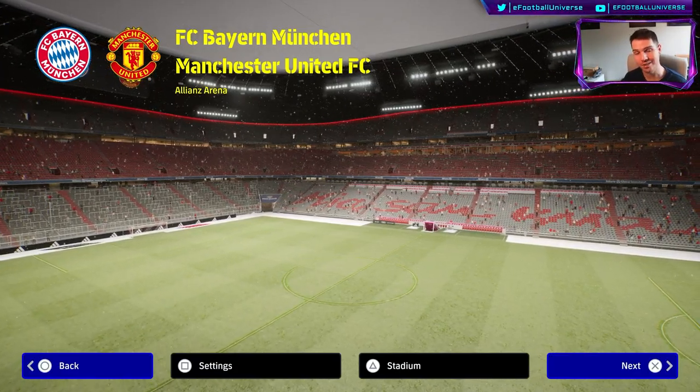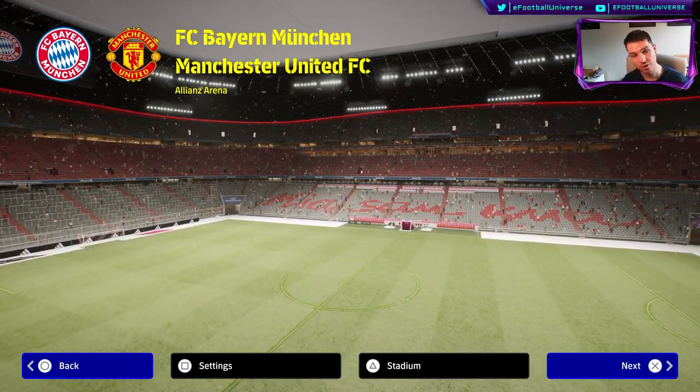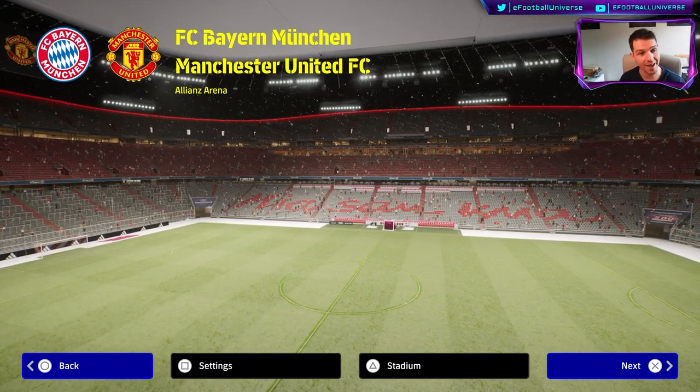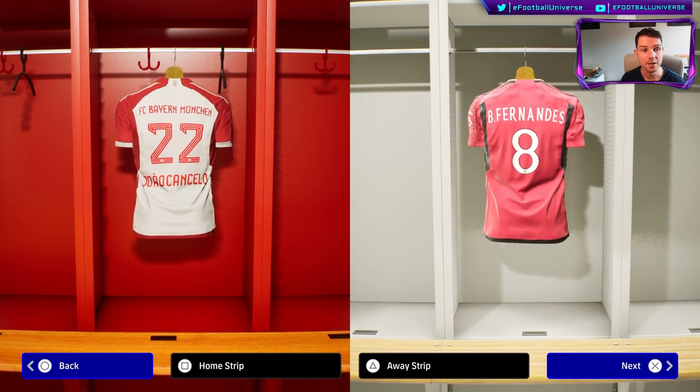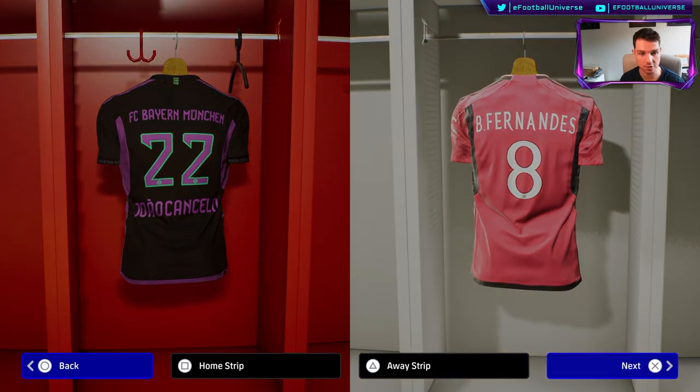We are going to play a match with the new snow. As you can see, it's not quite a blizzard — it's just spitting down. We're in the Allianz Arena and we're going to play out wide. We're also going to change the jerseys because I don't want there to be an issue where we can't see them.